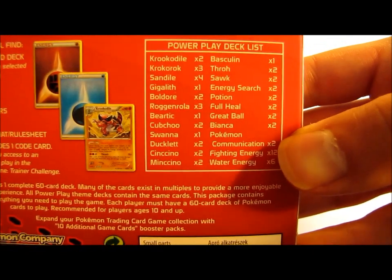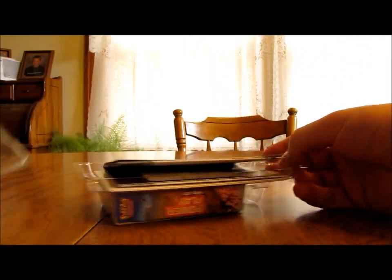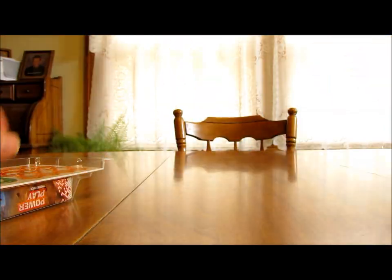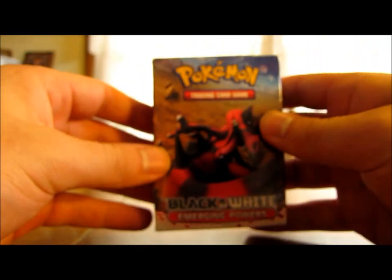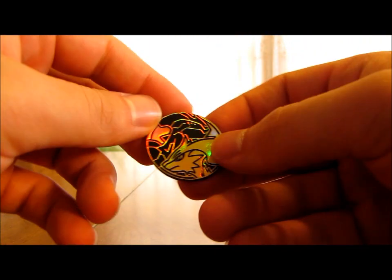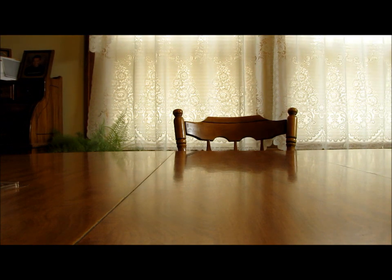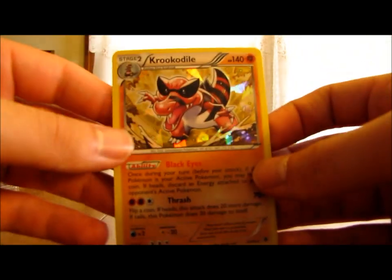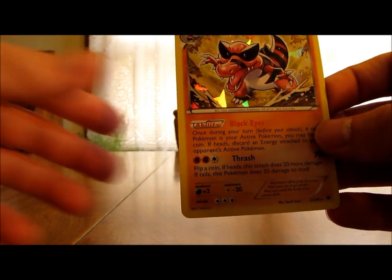So let's get to the cards — you can see the card list here and I'll be going over this in more detail. Here's the actual package that you'll get. We'll open this up. I probably won't show you exactly what the code card looks like so no one will be able to take the code from me. But here's the playing mat, checklist, damage counters, burn marker and poison marker, theme deck box, the coin, the code card, and then there's a Krokodile holographic pattern card. We'll get into the review here.